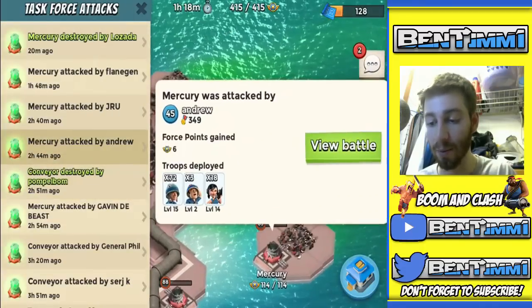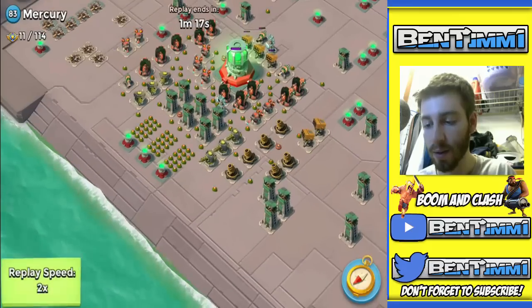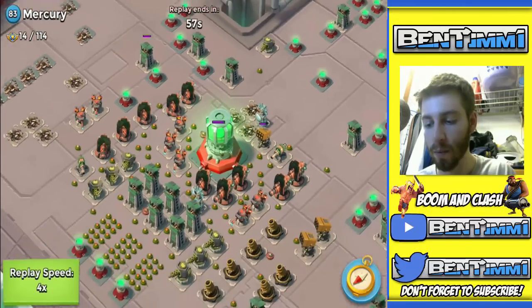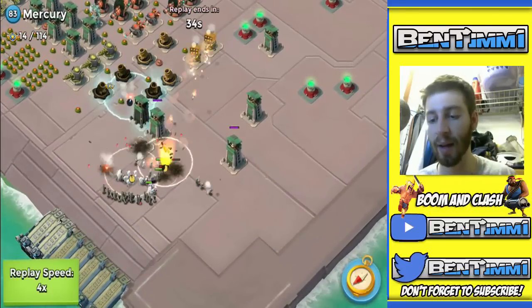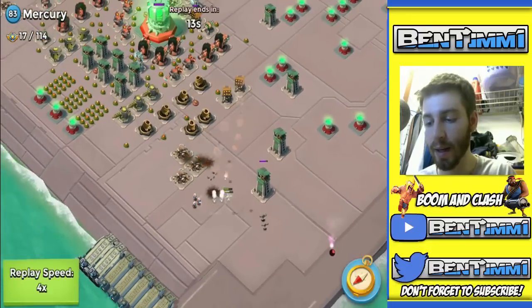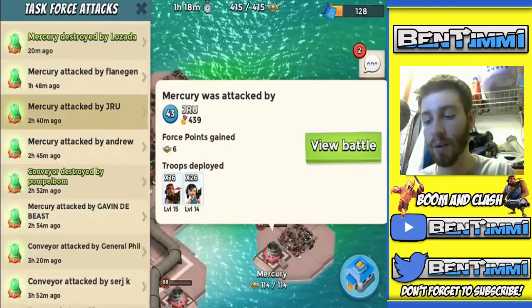And Mercury — we've got the Ruka attack strategy here, definitely watching this. I love the Ruka attack strategy, it's so strong. He's taking out some of the rocket launchers in the back — Andrew dropped two of them, always dropping his troops from the right hand side. Using the Ruka strategy going from the right hand side, he took out a few of the sniper towers. Good job by Andrew — he also took out some rocket launchers with his gunboat.